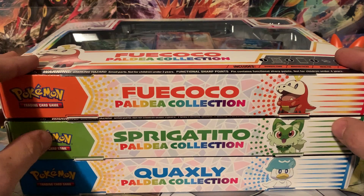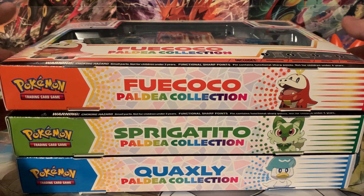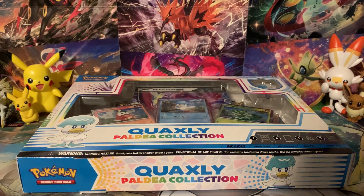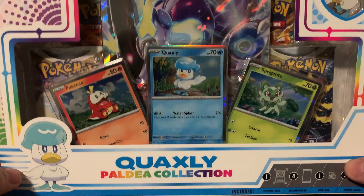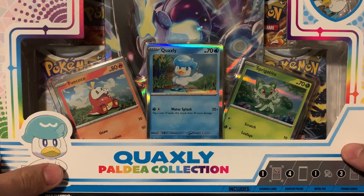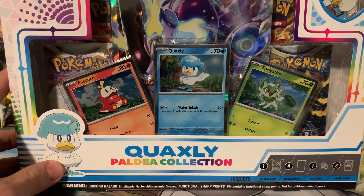You also get some Jumbo Cards in here, and there's two different kinds of Jumbo Cards. What's really cool about these is they're going to include the first Scarlet and Violet Pokemon cards, which is kind of crazy because Scarlet and Violet doesn't come out for like two and a half more months — March 31st should be the release date.